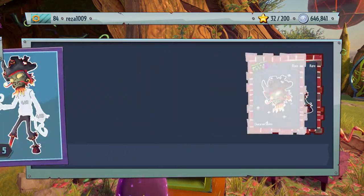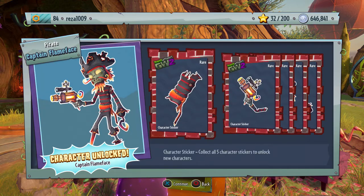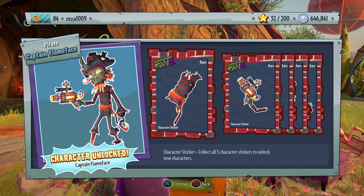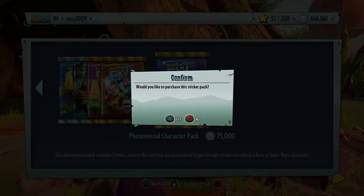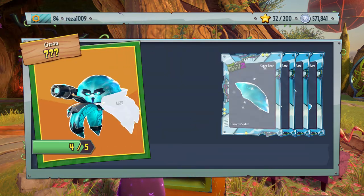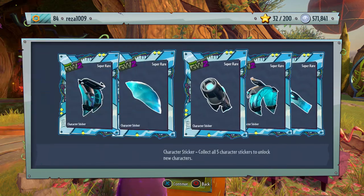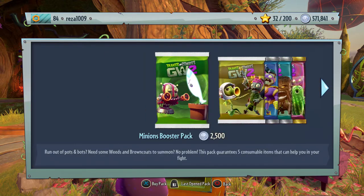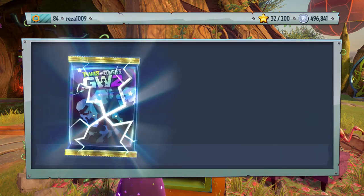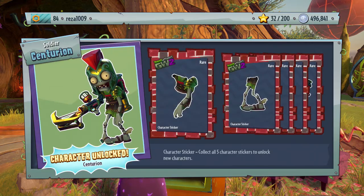We got a Pirate Captain Flame Face — looks cool. I'd like to get Captain Flames if I'm being honest, of course it doesn't exist in this game. Let's go for another one — I really want a Rose. Oh, it's a Citron. Let's see — Electro Citron and a super rare, great. I think that's six. Let's keep going — two more. Oh, is that Centurion?